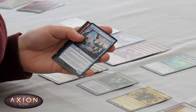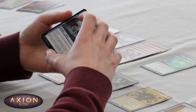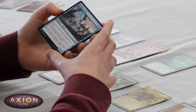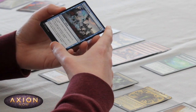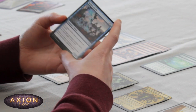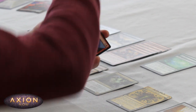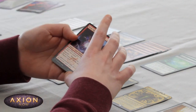Another Spirit Summoning — decent value out of my sideboard if I've got plenty of Learn. Kelpie Guide — this was number five in Dom's list of the top five commons and uncommons for Strixhaven Limited. It's definitely very good, but I'm not sure I'm going to be able to play it. I have very few blue cards at the moment, so splashing doesn't look likely.